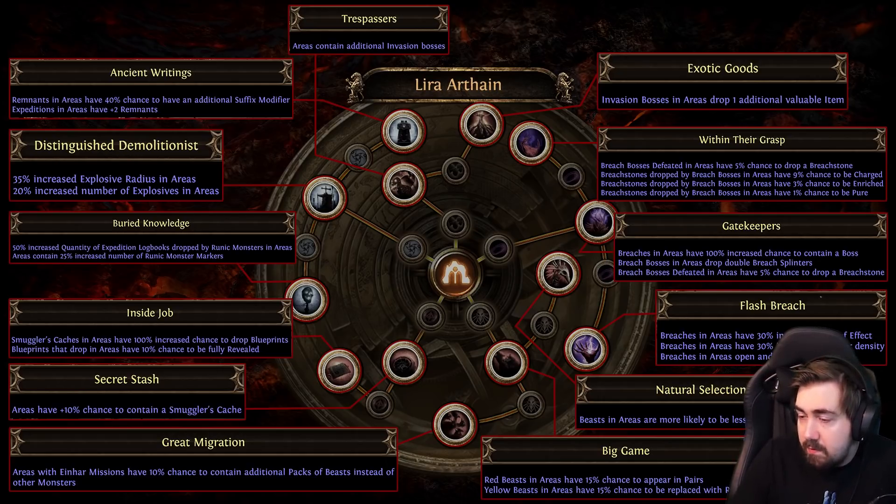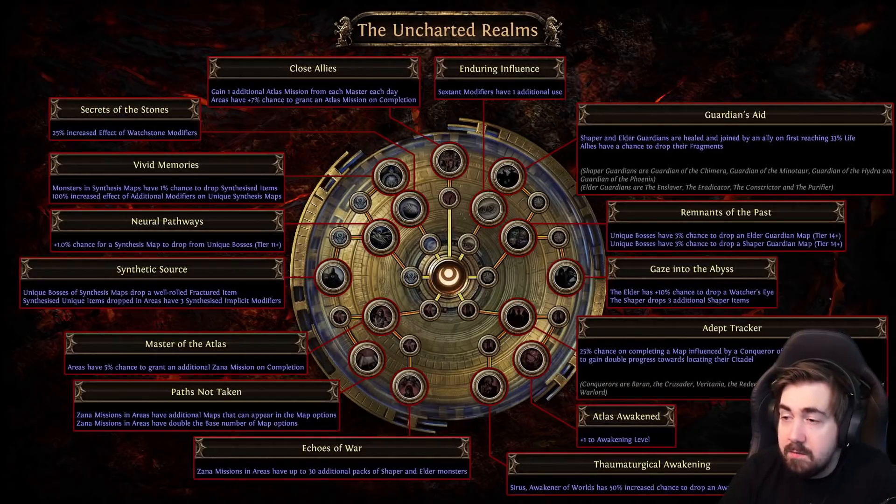Ancient Writing is really good, so taking that could be great — but then you can't have Flash Breach. I'd probably be more likely to drop Exotic Goods later once I've had too many six-links. That might change a little with the Scourge mechanic, since there might be really powerful things you want to Scourge onto a chest. There are also insane bestiary nodes here — I'll definitely be respeccing into those and doing bestiary days where I save up 80 to 100 bestiary missions, do them all in a few hours, then respec out.